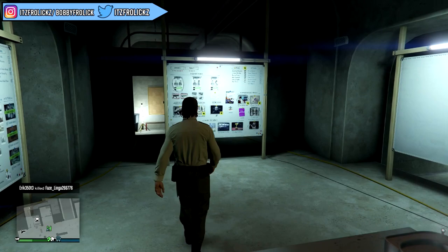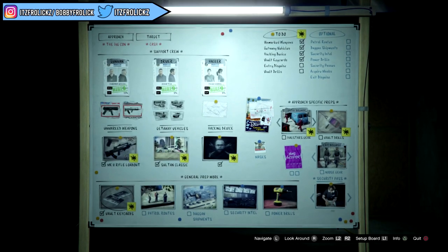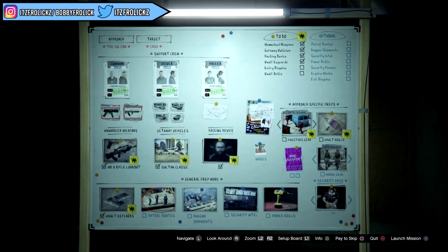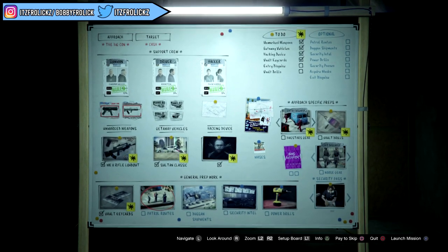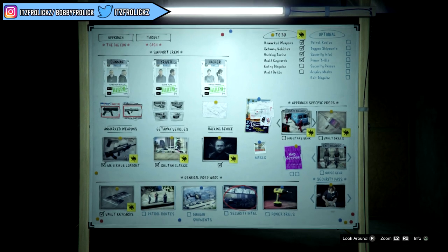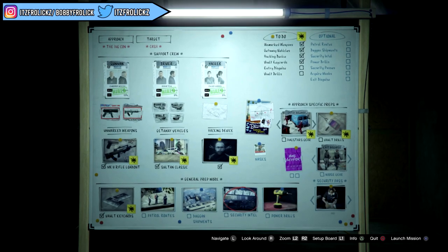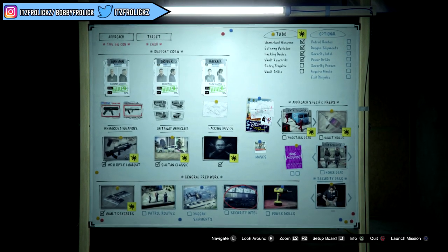So I'm going to show you guys the exact one that you have to do to unlock this specific outfit. The one that you need to do is the vault key cards. I'm going to be making a video for each outfit that you can unlock for each of these specific missions, because you don't actually need to do all of them. You only need to do a certain amount of them, but the more you do, the more money you will make after you complete them and do the whole heist finale.